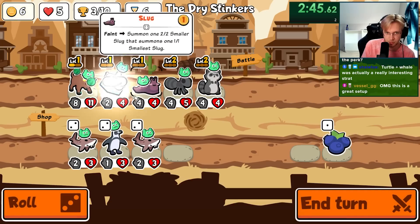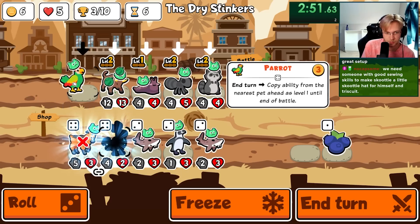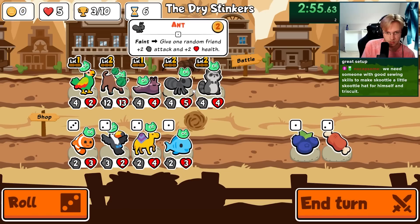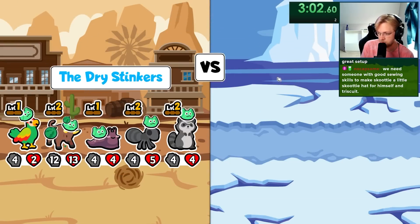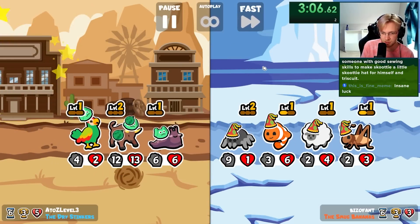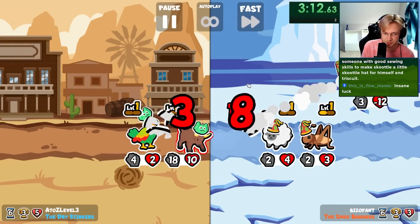So I try and level up here to get the parrot, and then we try and level up slug next turn for axolotl. There's parrot! Turtle whale was interesting — yeah I think that was a good strat as well, but I think this one's just going to be more consistent if we can find axolotl quickly.